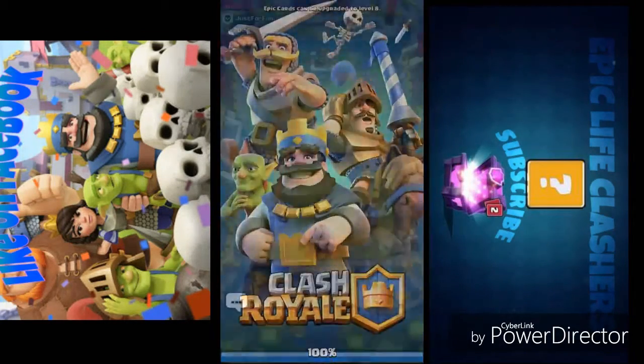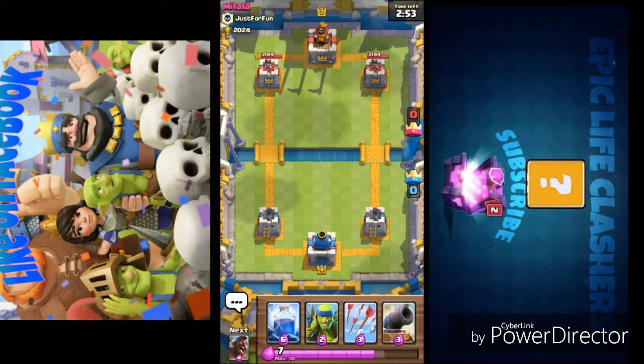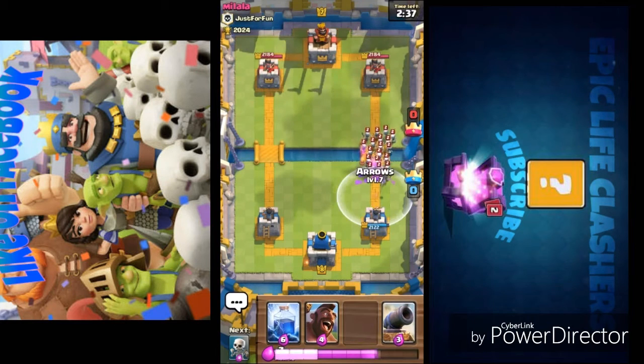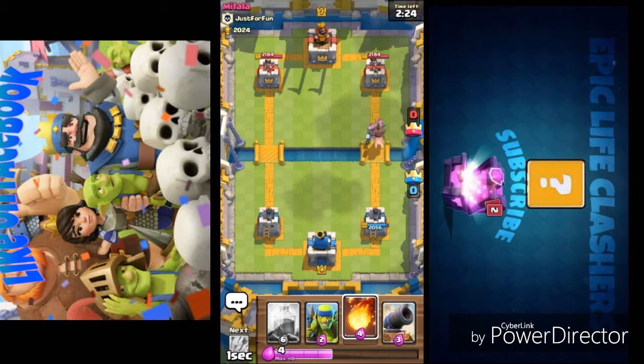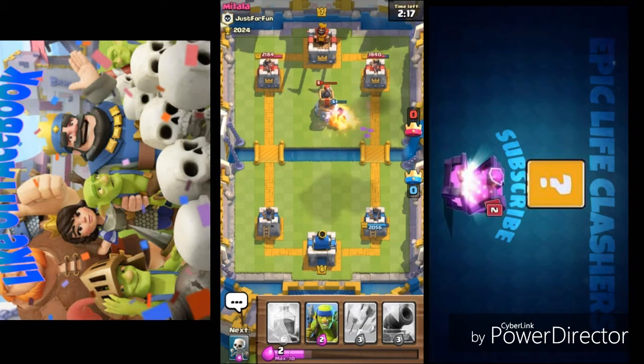Now we're facing a level 7 player. Going with spear goblins from the back — that's always the best option when going for a hog rider push. He's doing the same thing with his skeleton army and trying to freeze, but I have arrows ready. Let's push with archers and hog rider, placing the hog from the back, then the mini unit. I fireball the tower.